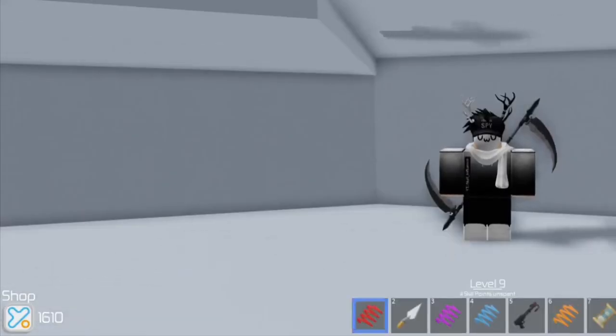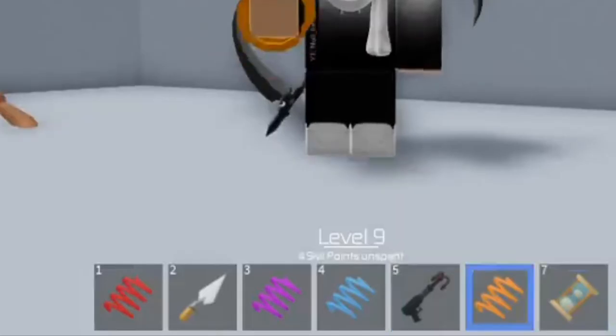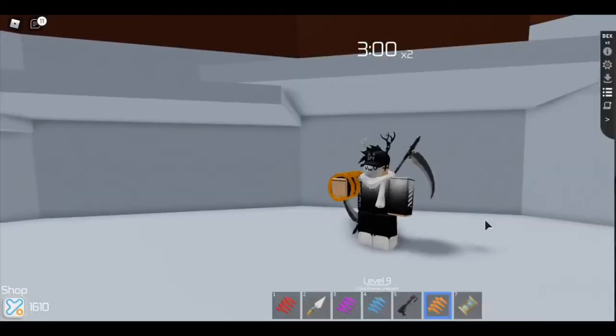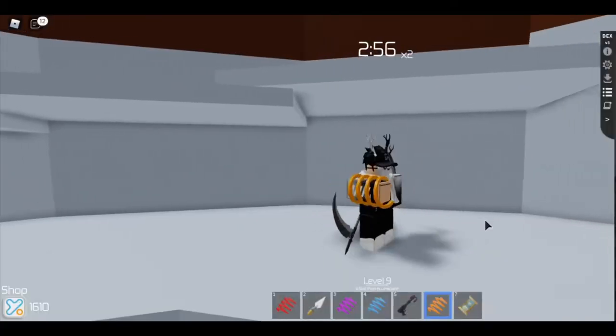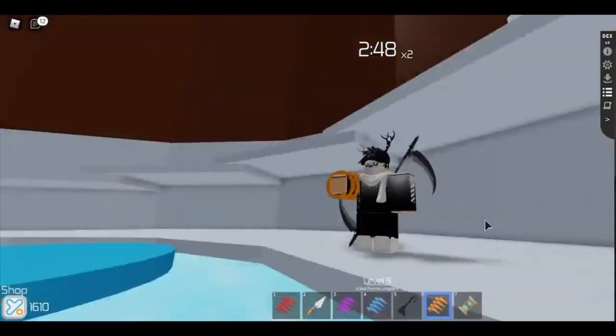As a result, using a simple script we can copy tools from the ReplicatedStorage areas, allowing us to obtain these items. Not only did we obtain the plastic coil, but we were also able to grab the hourglass and the hook, both of which cost Robux — and clearly I am not a member of Tower of Hell.